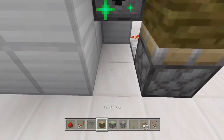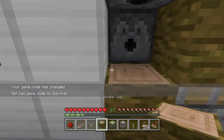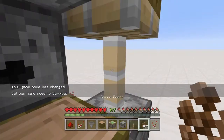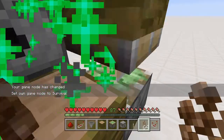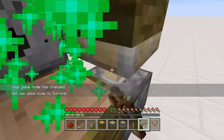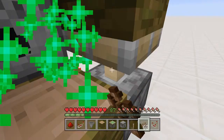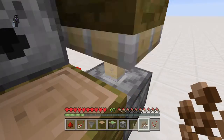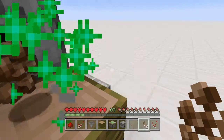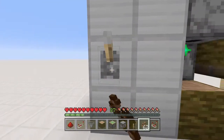Just like that, we put this here and then switch into survival mode — you can just hold down your click, just like that. As you can see, we get more cocoa beans every time. Keep going for a few seconds and we've accumulated quite a lot of them. It's really simple, really efficient. Now let's show you how to make this thing.